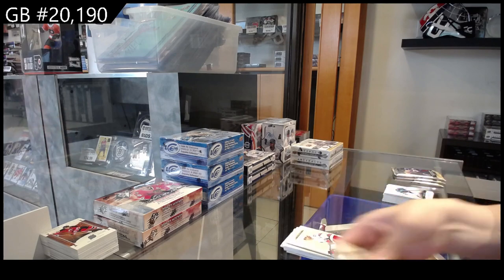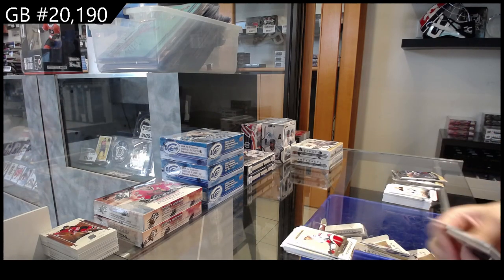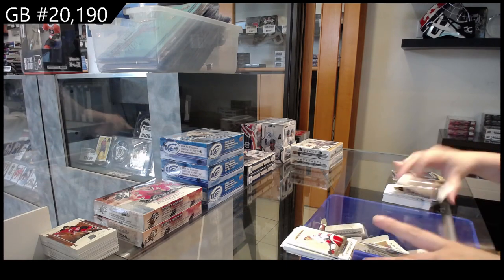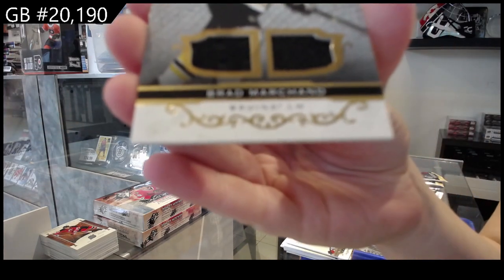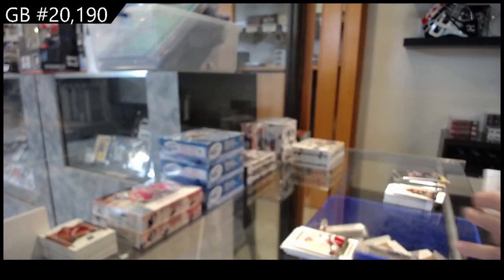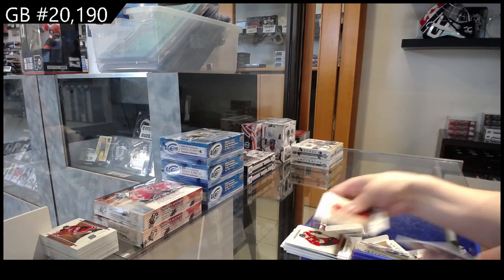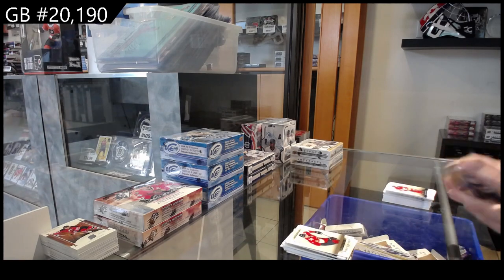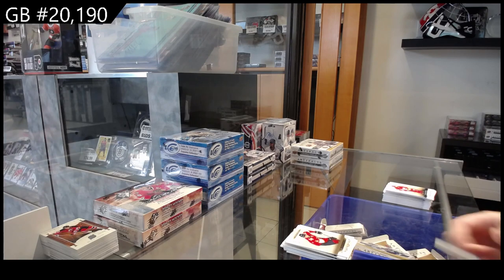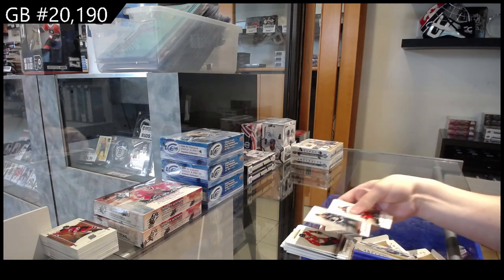Numbered to 299 for the Rangers, Nils Lundqvist. Dual jersey, numbered to 199 for Boston, Brad Marchand. Numbered to 999 for Florida, Gregory Denisenko rookie. And numbered to 65, pink for Winnipeg, Mark Scheifele.